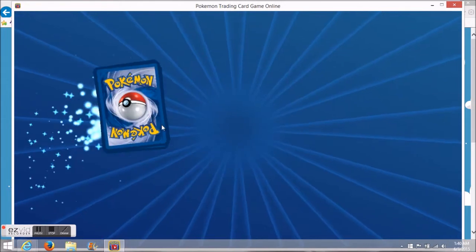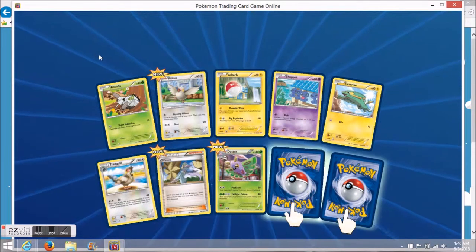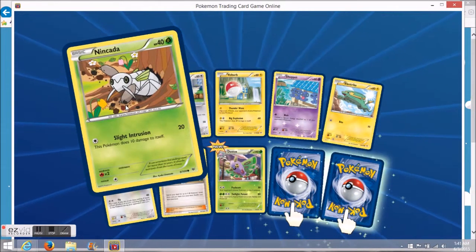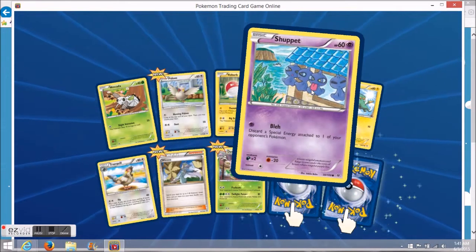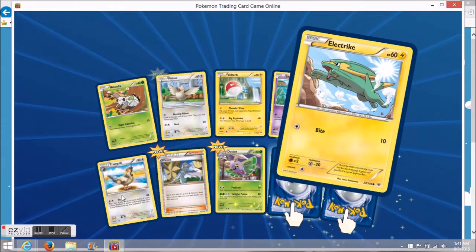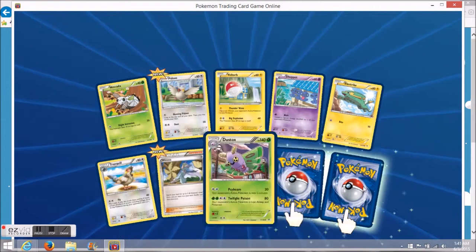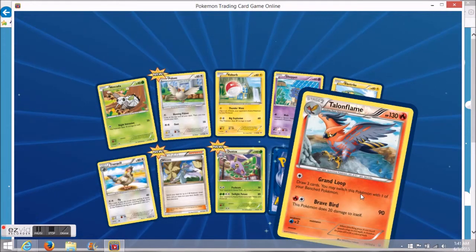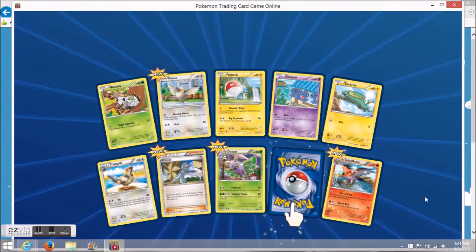Hoping for at least a holo — that worked out really well last time. Oh, look, another rare reverse! We have an Inkay, Pidove, Voltorb, Swirlix, Electrike, Tranquill, Winona, Dustox. The reverse holo is a Talonflame rare reverse — very nice, don't have that one yet. As you can see, there's the new thing on the top left.